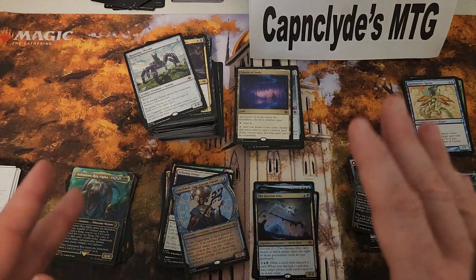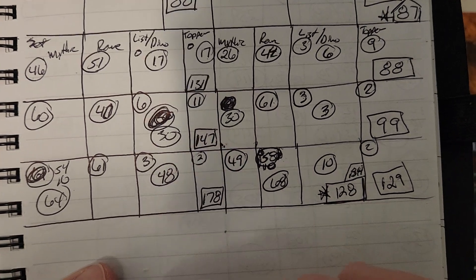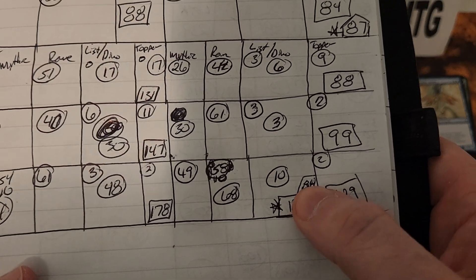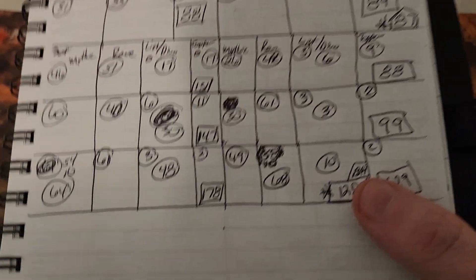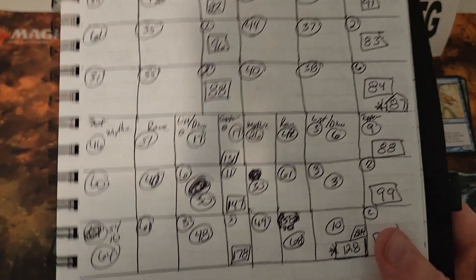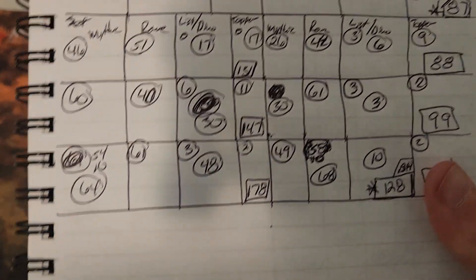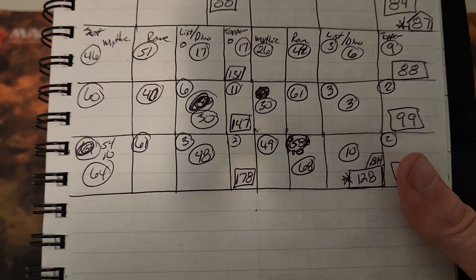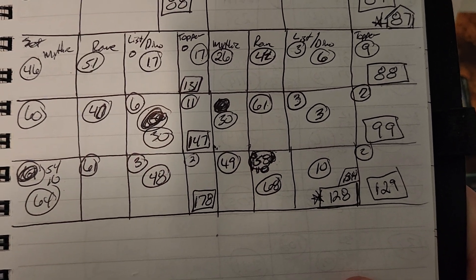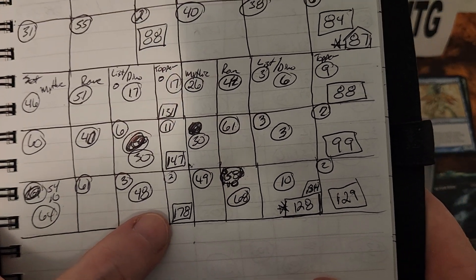Setting aside Wizards' money-grubbing behavior, here's the actual set value from my notebook: 131, 147, 178, 88, 99, 129 — an average of 128 dollars per box. Boxes are currently going for 134, so you're already guaranteed to lose money opening a set box. That's before accounting for a 20% selling fee, meaning you'd lose about 30 dollars right off the top. And yes — the box where I pulled Cavern of Souls was the highest at 178.